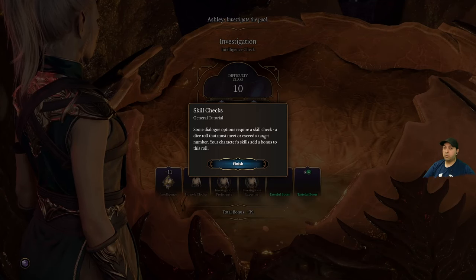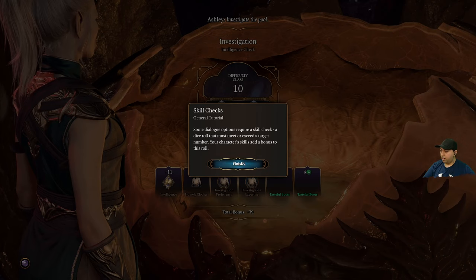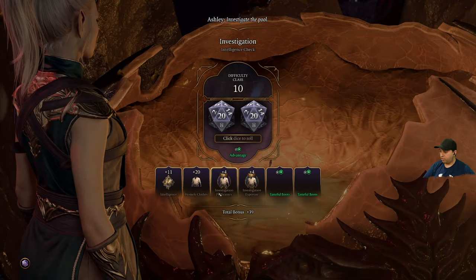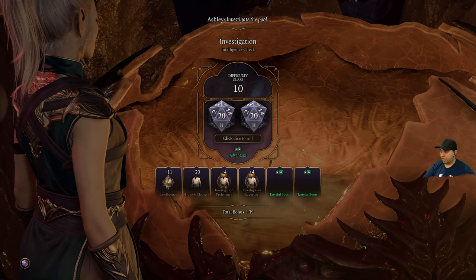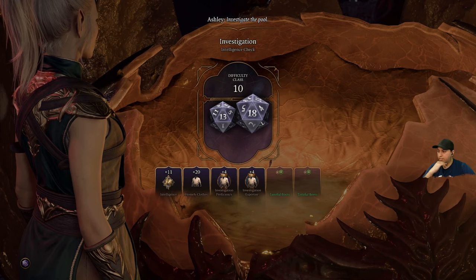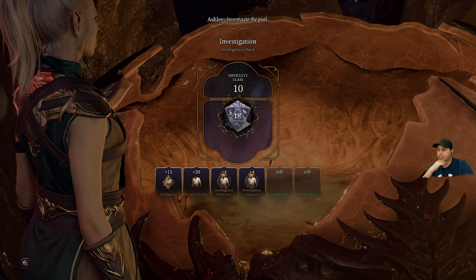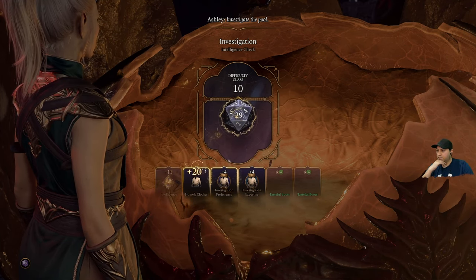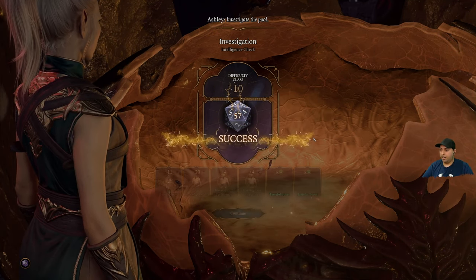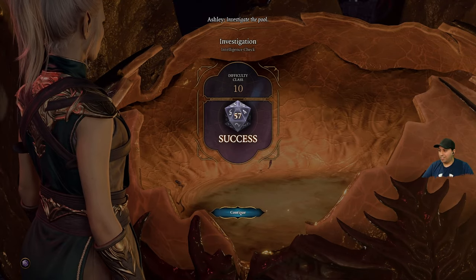Skill check — this is where we roll the dice. We've got quite a few proficiencies here, and we just need a 10. Got a 13 and an 8 — so we've got 18 already plus all these bonuses. Beautiful! Score of 57. The casing is fragile; the slightest touch could cause it to crumble.